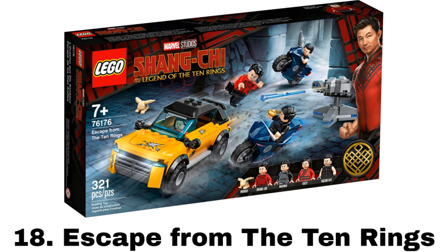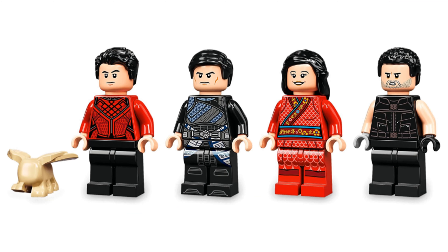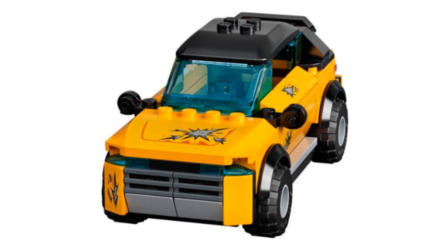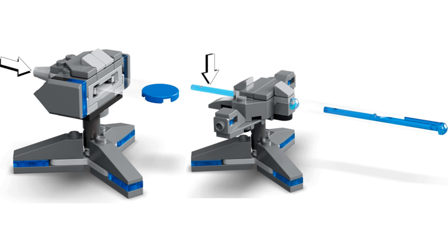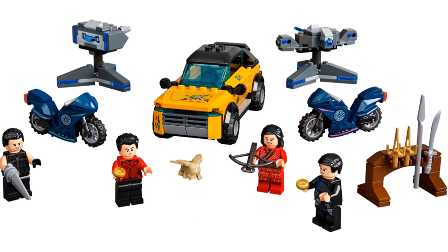Number 18 is Escape from the Ten Rings, the first of the Shang-Chi sets. It comes with four minifigures: Shang-Chi, Katie, Wenwu aka the Mandarin, and Razor Fist. These figures have nice designs for their outfits, also with the cute little creature piece for Morris. The main build is a generic yellow car that looks alright with a solid look, but it's nothing special. It also comes with two motorcycles, two turrets — one with a disc shooter and the other with a spring-loaded missile — and a weapon stand. Nothing in this set is that bad, it just doesn't really stand out or remind me of the movie at all.